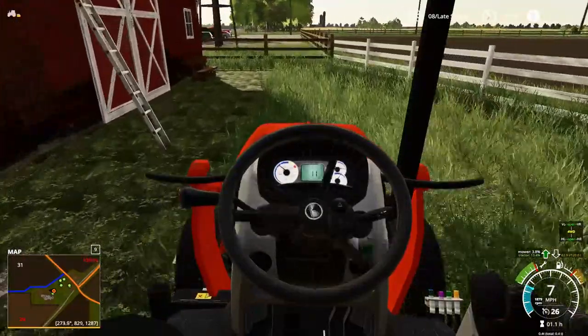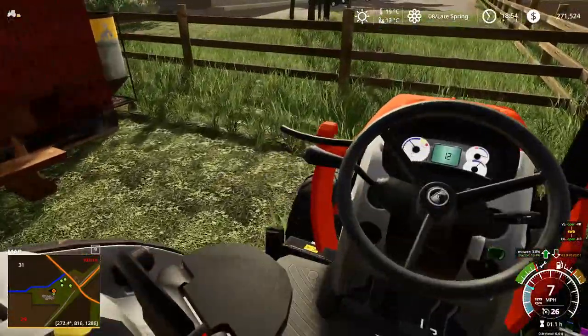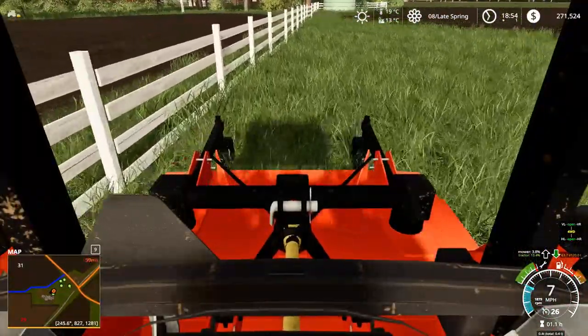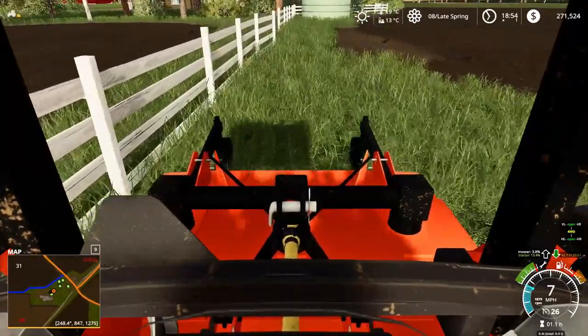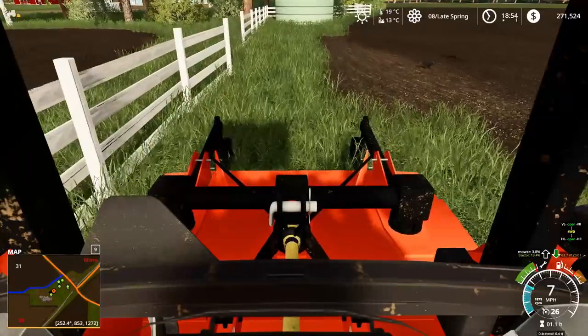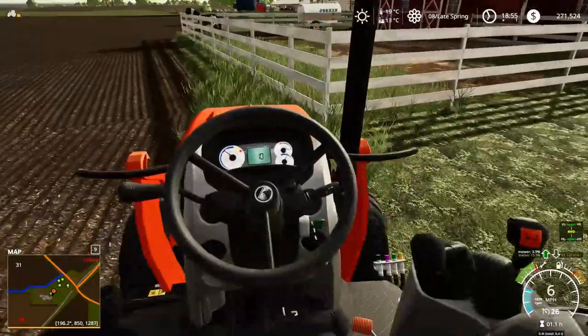You can only go seven miles an hour though which is kind of unfortunate. I'm thinking I'll just go along back here, kind of get along the fence. You can go backwards with this mower — that's a great feature that I love, you can just go backwards with it and it still works amazing. All right, so that much is done here.